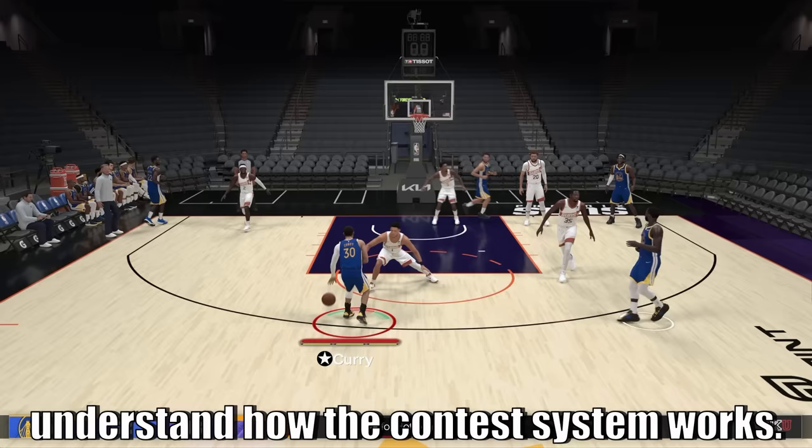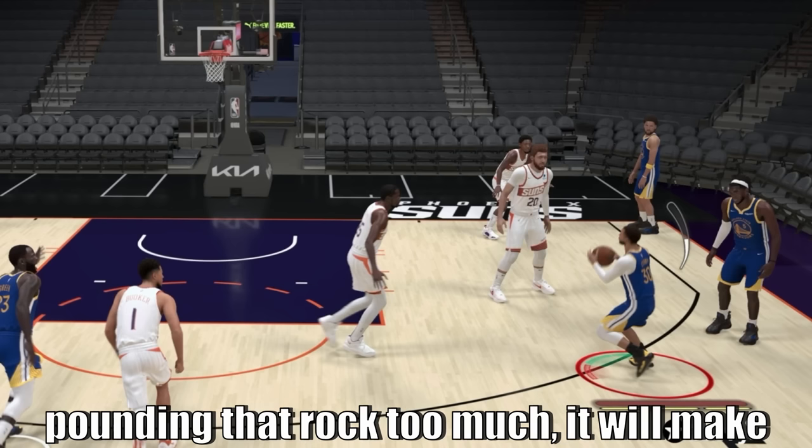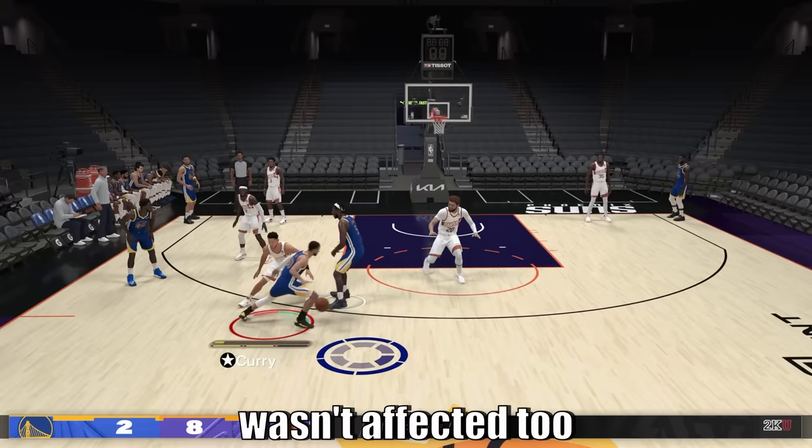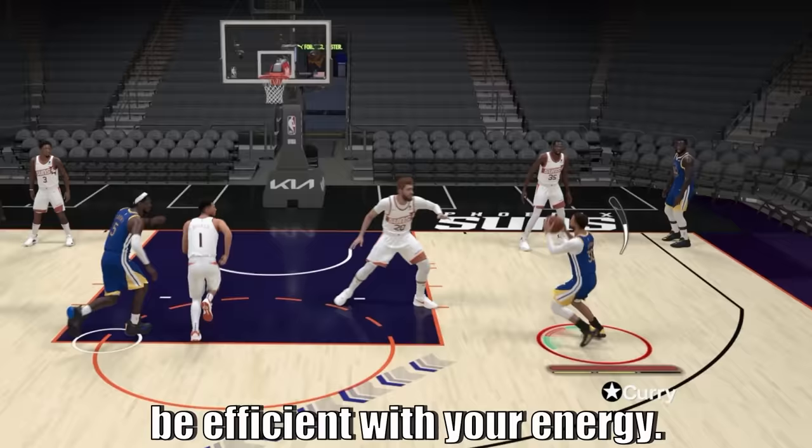The next thing to understand is that if your stamina is blinking red — you're pounding that rock too much — it will make your green window basically non-existent. Even using Steph Curry, this wide open shot right here, the timing stability helps, but the green window is basically gone if you're blinking red. So be efficient with your energy.